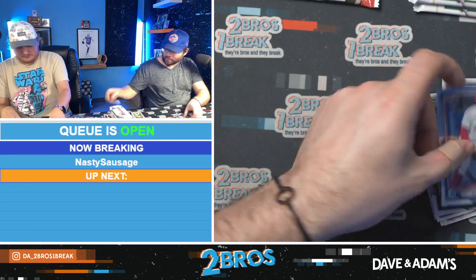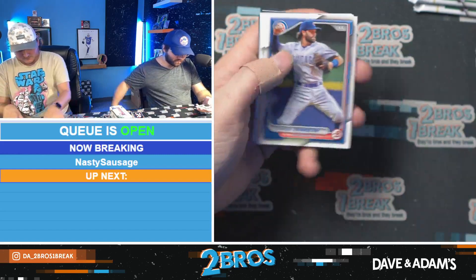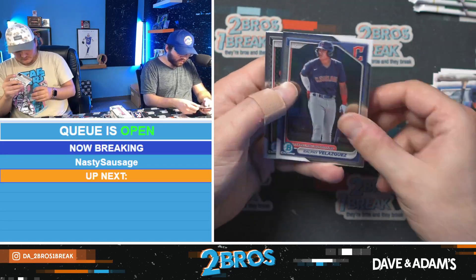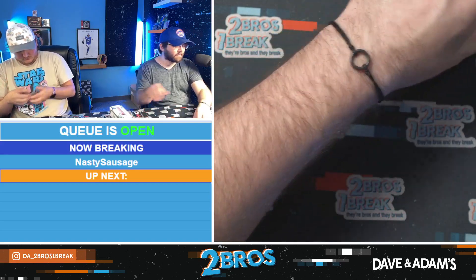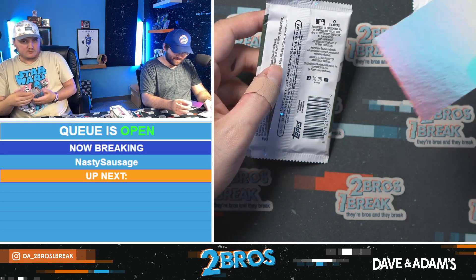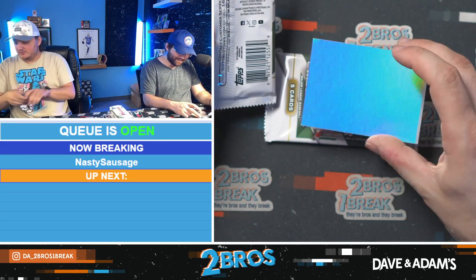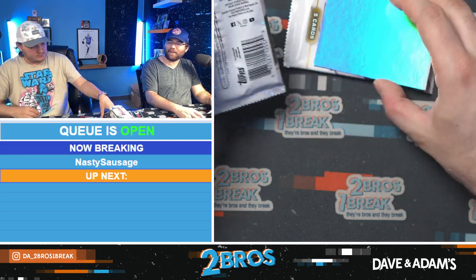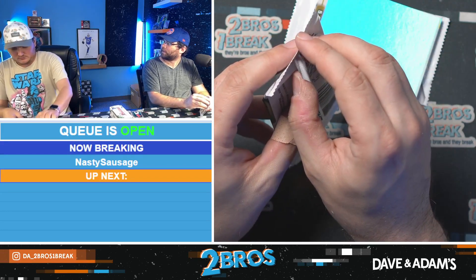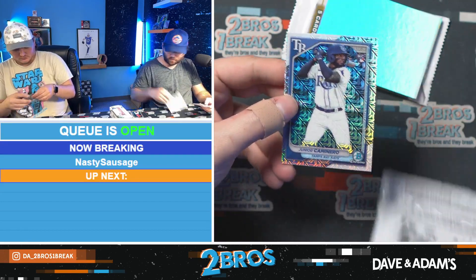Diego Benitez First. Byron Churio First paper, Ralphie Vasquez, and Drew Jones. Let's see if these packs are just as good. Junior Caminero.